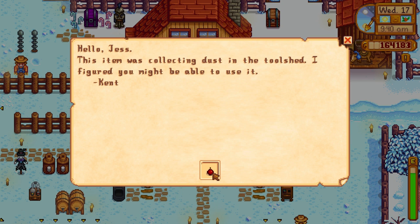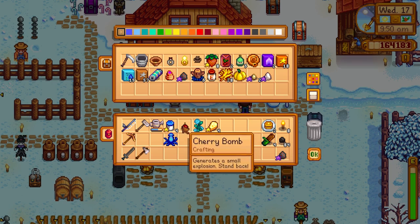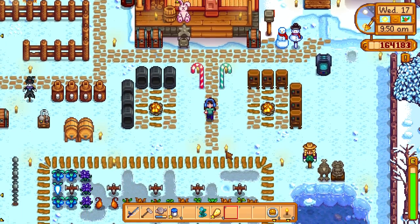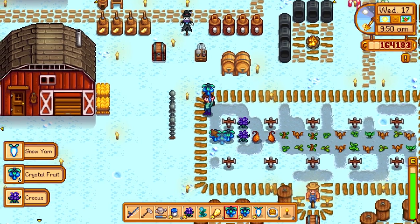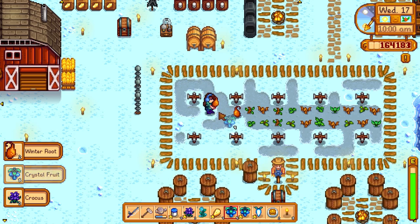We should be receiving something soon from Mayor Lewis about the festival coming up. But it looks like Kent sent us one of the cherry bombs - 'Hello Jess, this item was collecting dust in the tool shed, I figured you might be able to use it. From Kent.' Well thank you very much - I think that's the first time he's sent us a gift. I guess we could take that with us into the mines. I do want to go back into the mines pretty soon anyway, because that seems to be one of the best ways for us to collect those secret notes.